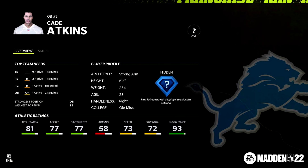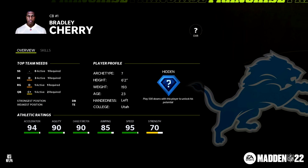With the number one pick, they ended up selecting quarterback Cade Atkins. We see the hidden development, of course, and the athletic ratings — the overall in the upper right isn't shown here. I wasn't sure if this was the draft page or something specific to the individual workouts that gave you a player's development. I don't think they should even give us hidden dev when a player is drafted — you shouldn't know a player has hidden dev until later in the season. Next up, they took Bradley Cherry, similar situation with hidden dev and the athletic ratings shown. And that's all they gave us for the screenshots.